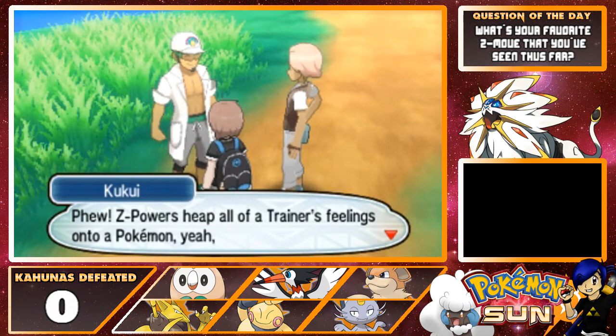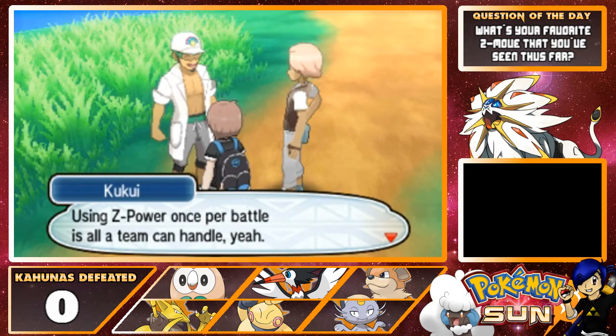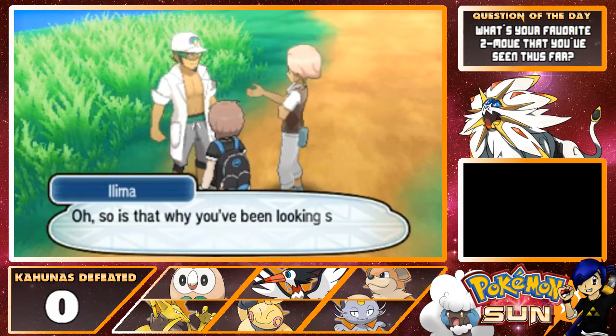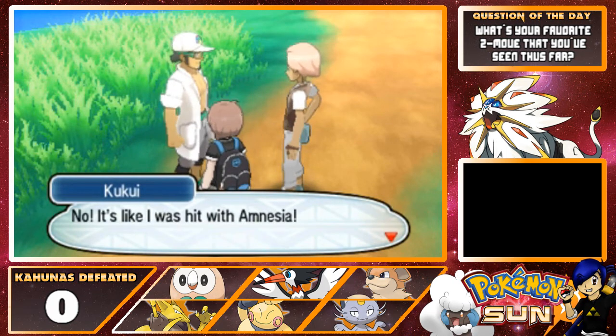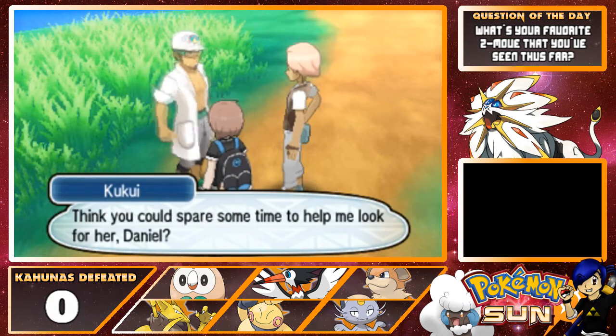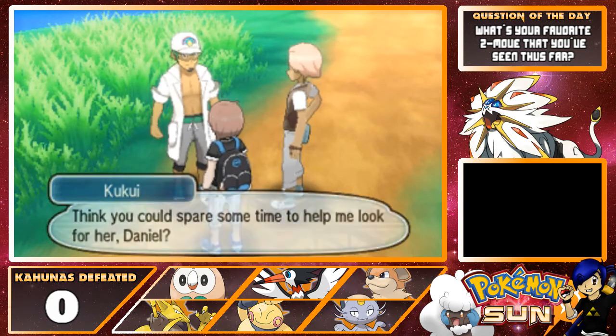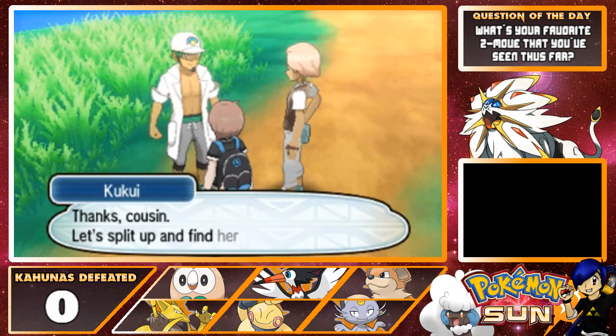Z-Power heaps up all of a trainer's feelings onto a Pokémon, which totally wears you out. Using Z-Power once per battle is all a team can handle. Oh, is that why you've been looking so ragged, Professor? It's like I was hit with Amnesia! I forgot that I lost Lily somewhere on Route 3. Think you could spare some time to help me look for her, Daniel? Sure, I'll be your errand boy. I can go ahead and have a look around the cave for you.